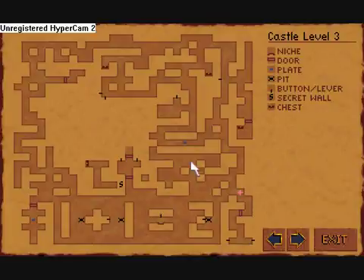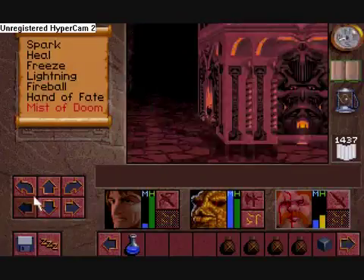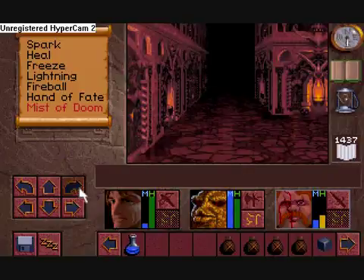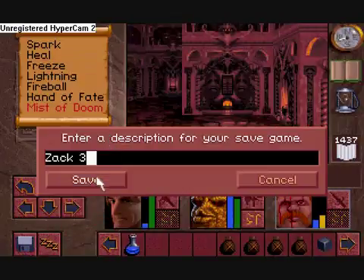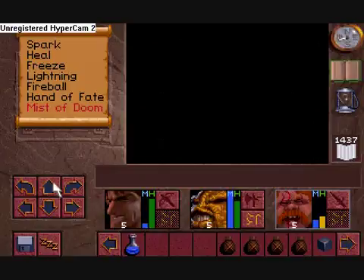Where are the stairs down? Screw it, we're gonna go down a pit. Save. Only because I don't know if this will put me anywhere near where King Richard is. Yes, we're off to save King Richard now.